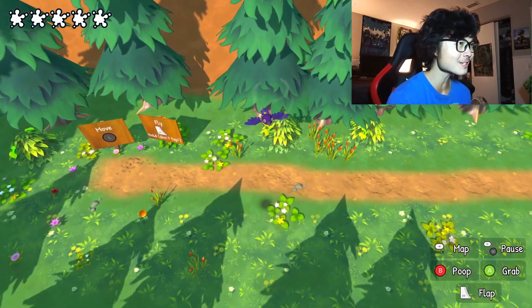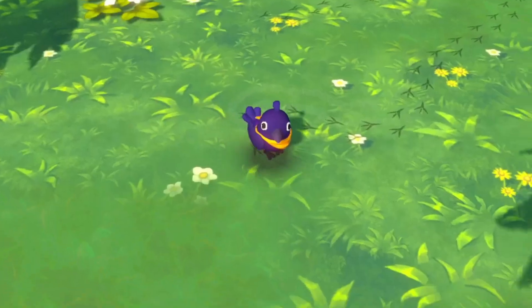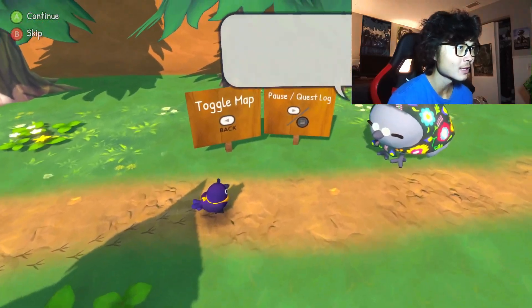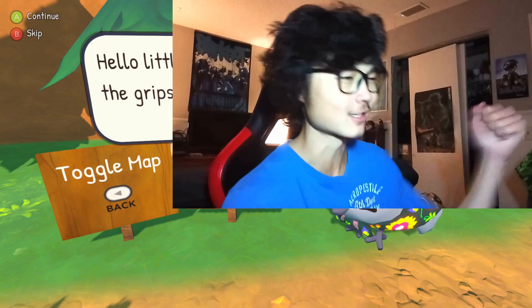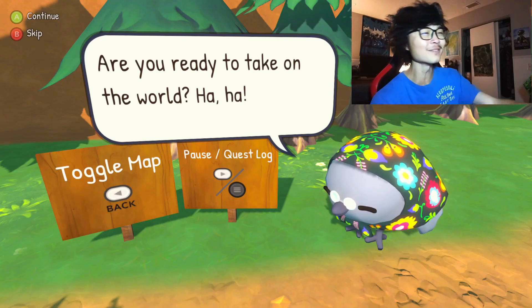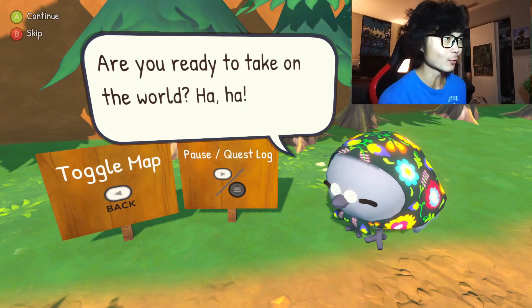We just got into the game and I'm already flying around. Look at that cute little waddle — the crow walked up to the lemonade stand. The map toggle is the back button. We've got some dialogue: 'Hello little crow, I see you got the grip, you're flying already! Are you ready to take on the world?'